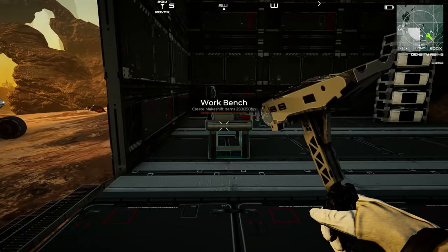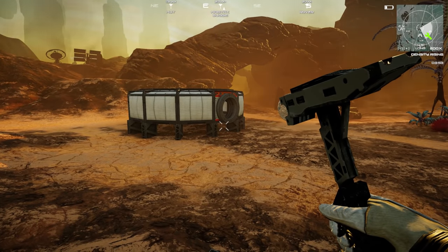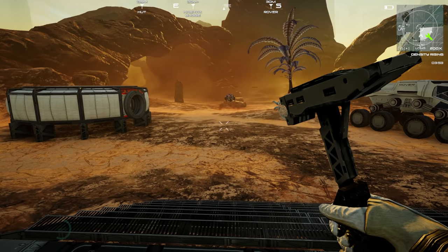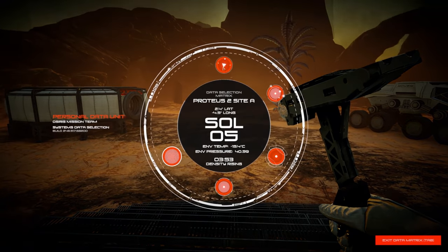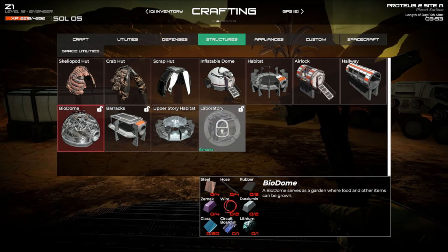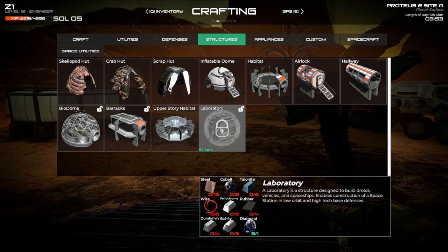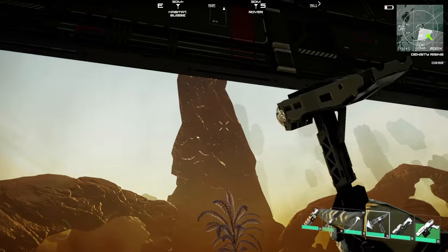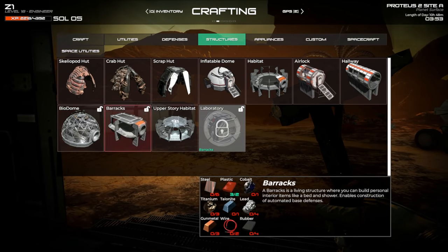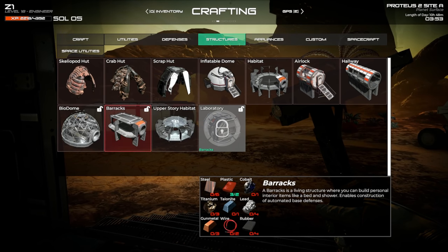Since we're already playing and things are going, I want to try to build the barracks and the biodome today. We also need to get an airlock on here. If we go into building craft — we need the barracks before we get the laboratory, and the laboratory will allow us to build a spacecraft so we can go to space and visit other planets.